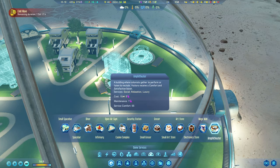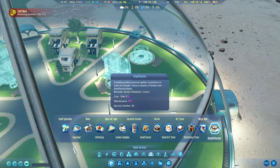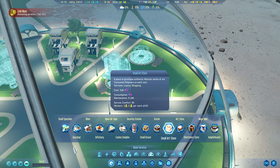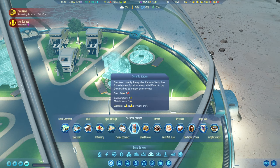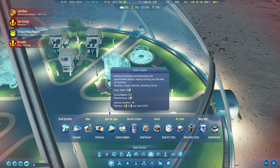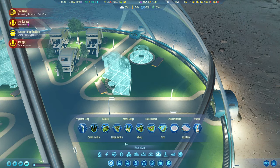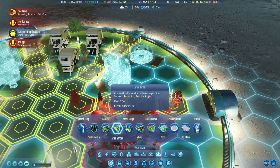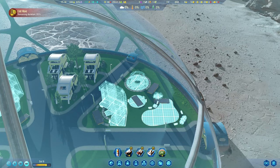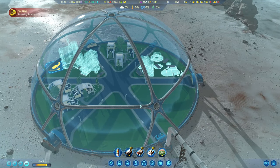An amphitheater covers social, relaxation, and luxury — but we don't have enough polymers to build it, and a lot of things in here require polymers. A security station counters crime by renegades and reduces sanity loss from disasters, but needs a lot of workers per shift. For decorations, I think we'll just go for a pond back there and a little fountain in there to keep the place nice.